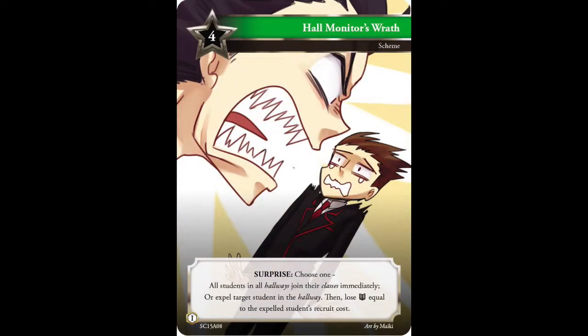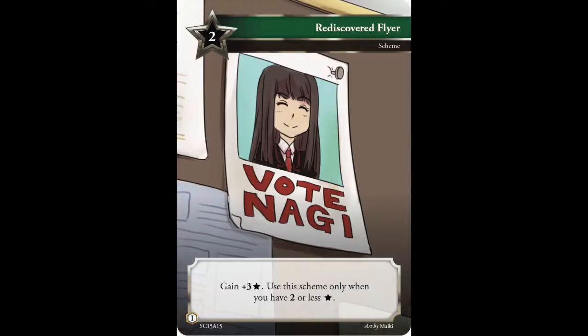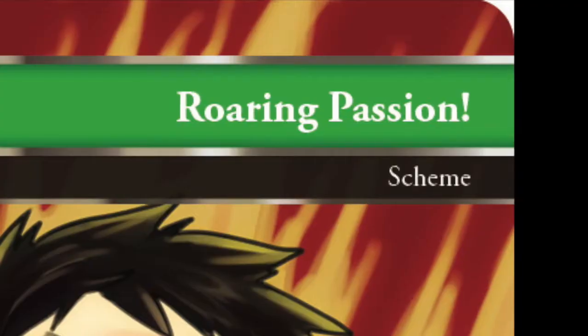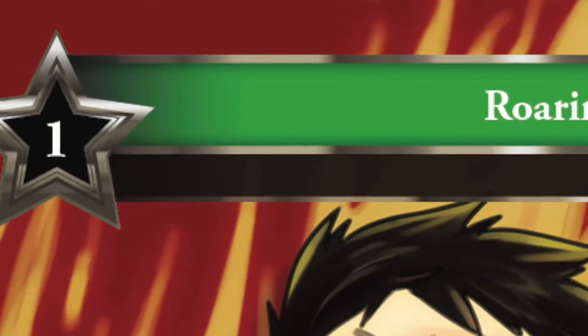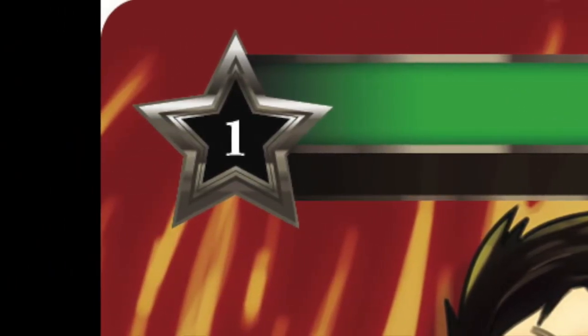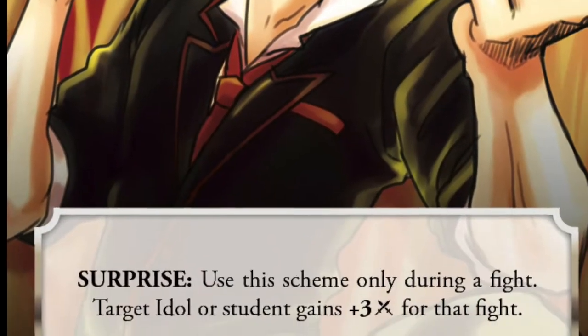Lastly, we have scheme cards. We have two different scheme cards. The lighter green colored card means the scheme can be played at any point during the game — this card is also known as the surprise card. The darker green colored card can only be played during the scheme phase. Like the student card, schemes also cost reputation to play, and the amount is stated in the silver star. The rules text at the bottom tells you what this scheme can or cannot do.